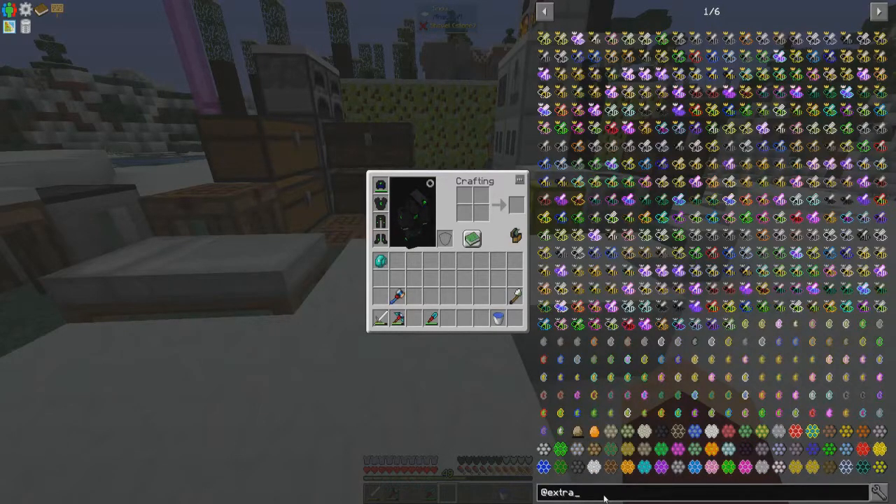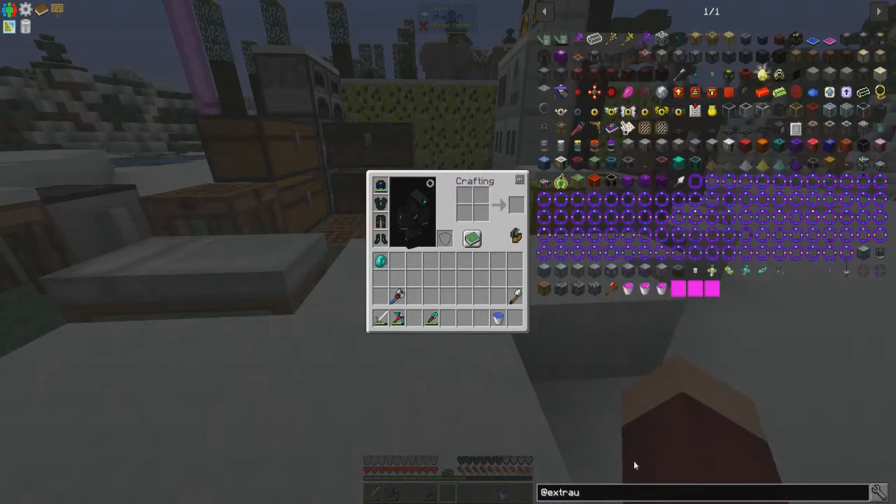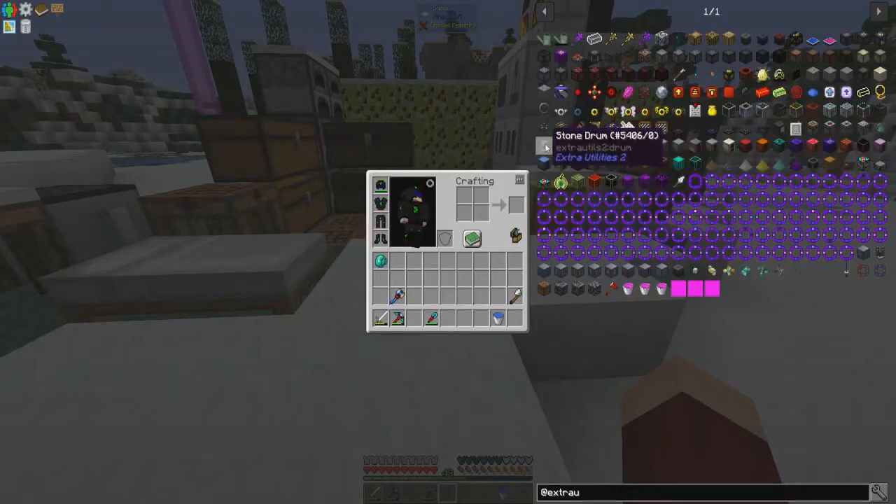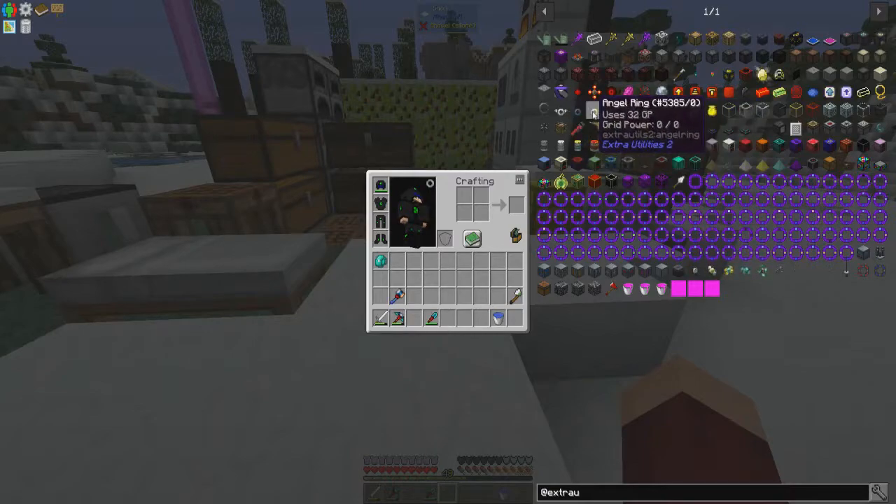For those who don't know about angel rings, let me pull up Extra Utilities 2. We have several things in Extra Utilities we can look at in the future — different RF generators, drums that hold liquid, and of course the one thing I want to get into: the angel rings. We looked at these during our Direwolf 20 let's play.